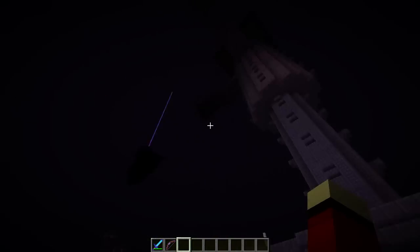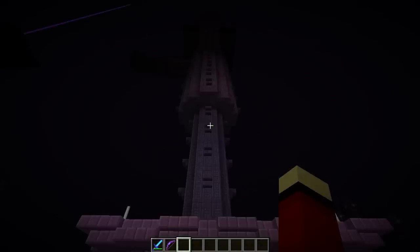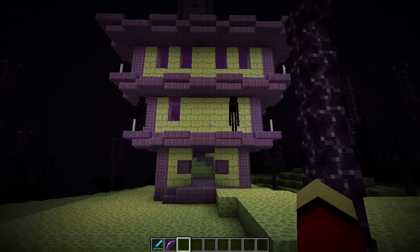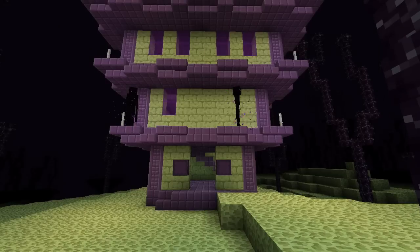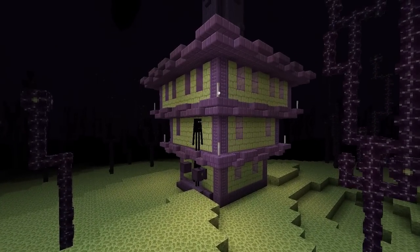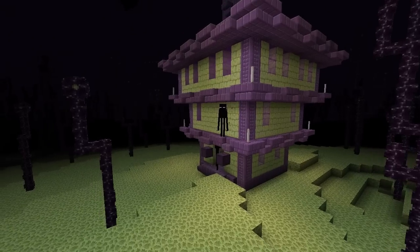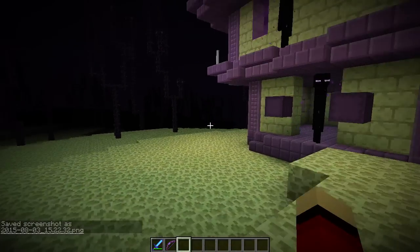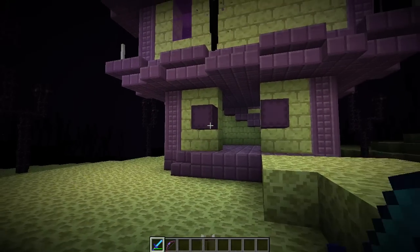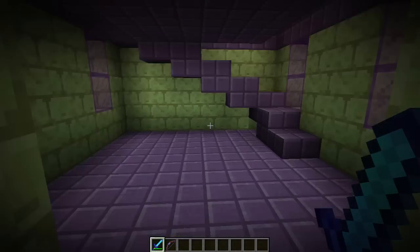Oh my goodness, look at it! There's a huge tower — and look, the End Gateway portal is there too. This is absolutely huge! Let me get a thumbnail screenshot from a different angle. Look at this thing — that's just the bottom half. Look at the top! The treasure chests are going to be in here. The shulkers are here — they're not awake right now, they're sleeping.